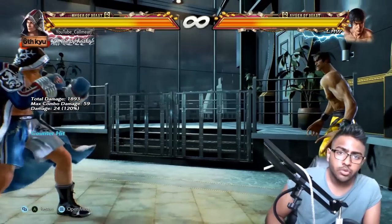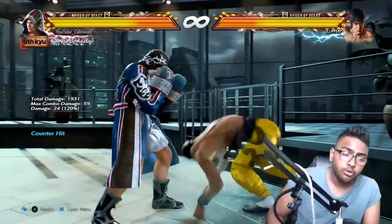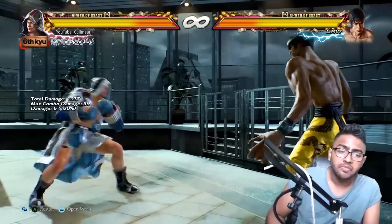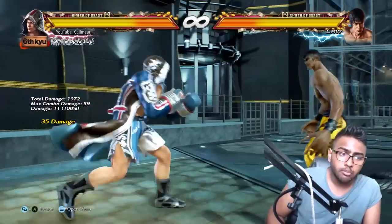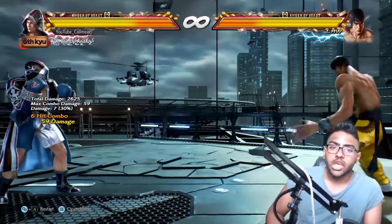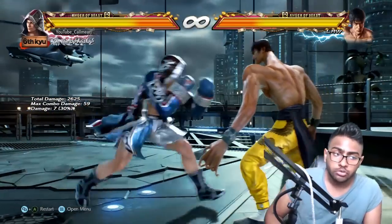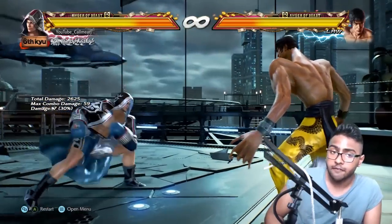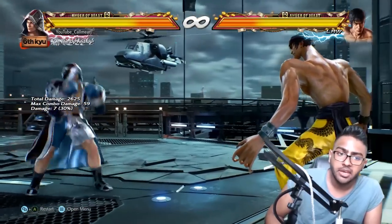For example: down-forward 1, down-forward 1, 1+2 — if you hold back after that you'll be in Flicker stance, and if you hold forward you'll be in Peekaboo stance. A lot of moves will have this transition available, and that is how you'll carry on combos. Here's an example of it used in a combo: I transitioned into Flicker stance to extend the combo and get the corkscrew, because both Flicker and Peekaboo have corkscrews available — some of Steve's best corkscrews. That's why Steve is more difficult; he doesn't have moves that are just straight corkscrew — you need to be in stance first.